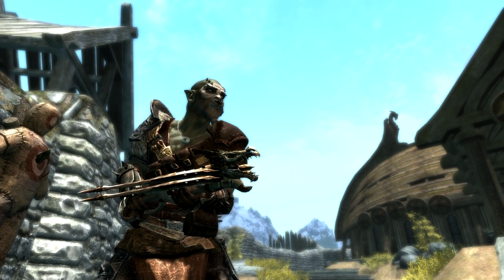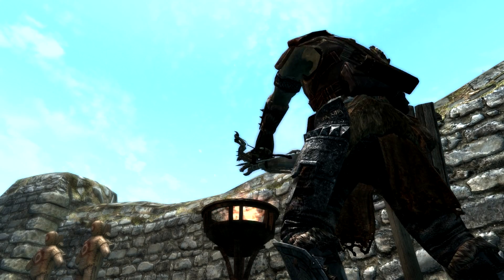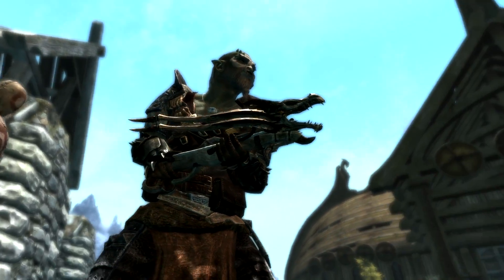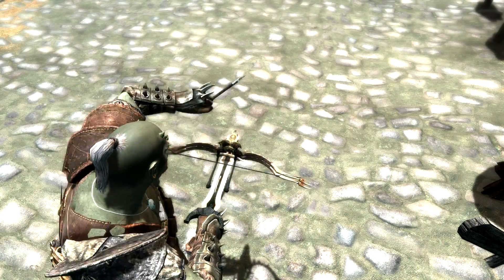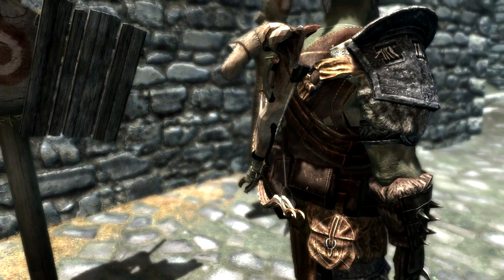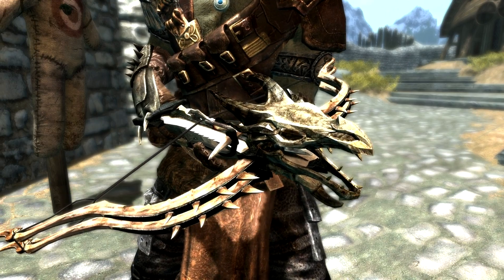I'm going to start with a mod called the Dragon Bone Crossbow. The Dragon Bone Crossbow is a light crossbow. It looks very functional, actually, considering it's something that only a dragon slayer is likely to have. It looks fairly functional — the sort of crossbow you could imagine a hunter having. It's very nicely textured, looks very realistic, and it does actually look like it's been made out of bones. It's got this mini dragon skull on the front, which really does look very cool.